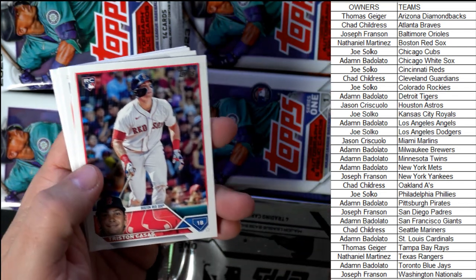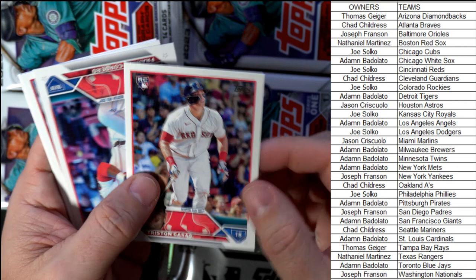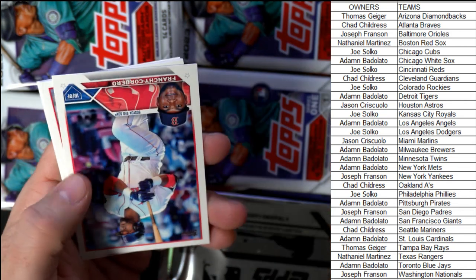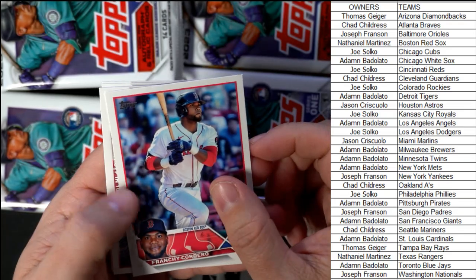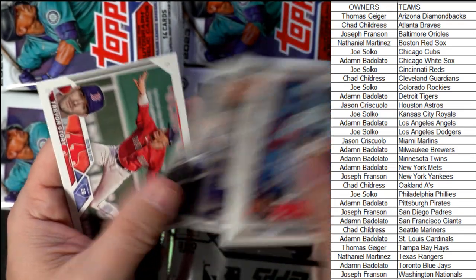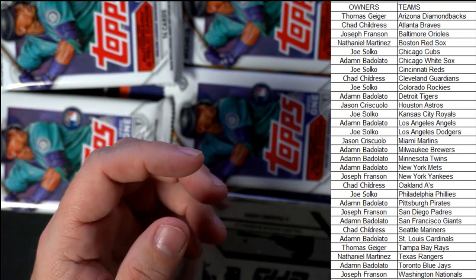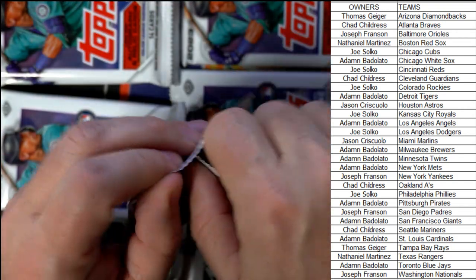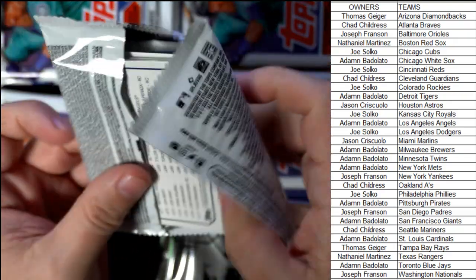There's a Tristan Casas — he's on our top 12 rookies to get list. Nathaniel M, that one's coming out to you, man. Casas for the Red Sox — hopefully he ends up being good for Boston. Time will tell, we shall see.